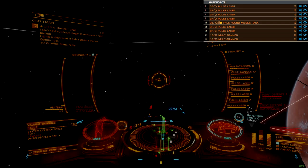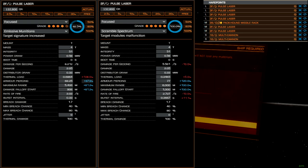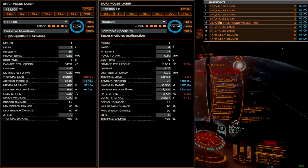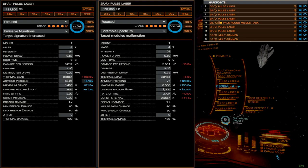Size 2 hardpoints will fit two additional pulse laser turrets on the dorsal hull. These turrets are also fitted with the focused engineering blueprint but with different experimental effects. One turret gets the emissive munitions experimental, which acts to counter stealth ships and heatsink masking, ensuring target locks are maintained on any ship in range. The other gets scramble spectrum, which triggers random malfunctions on the target with successful hull damage. This scramble effect does not stack and has a fixed cooldown mechanic, making additional instances on other weapons do nothing.